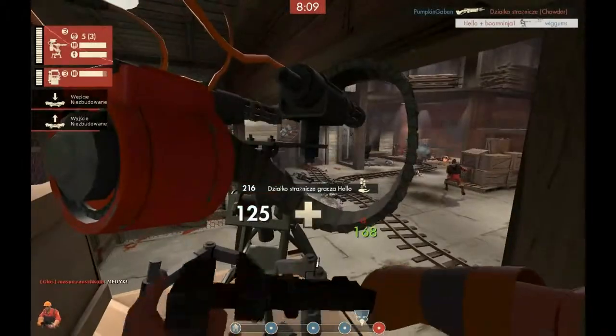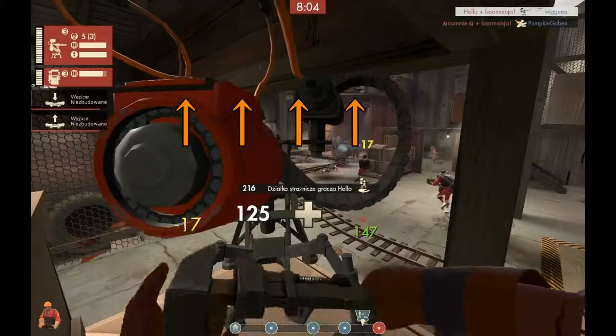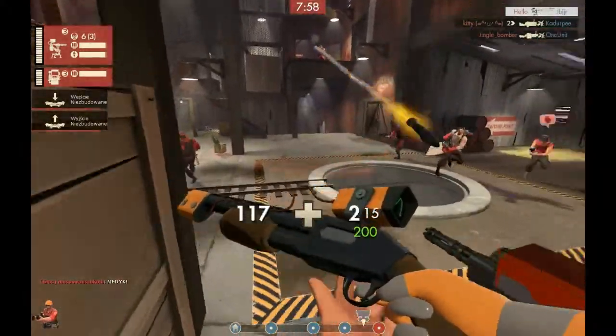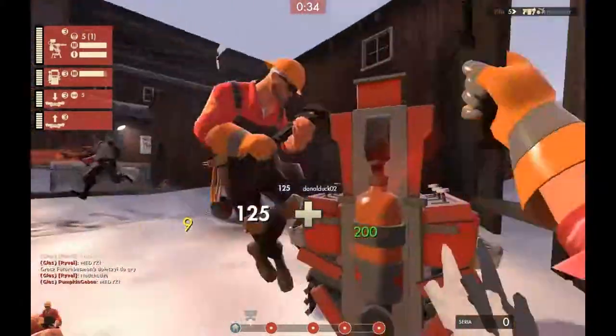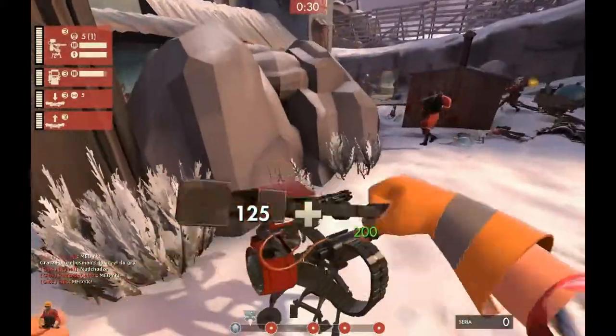If there's a sentry to the bottom right in this clip, it would be better off up in the balcony, because this spot's a bit prone to soldier spam from up there. If there are other engineers, go for an unorthodox spot. People don't expect a sentry in less common spots, and it'll take a bit for them to organize and take it down.